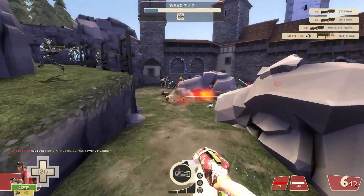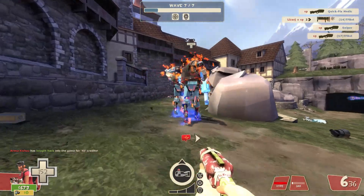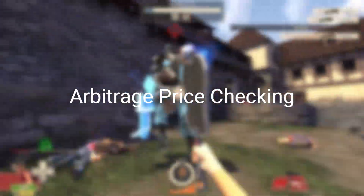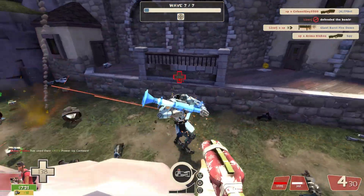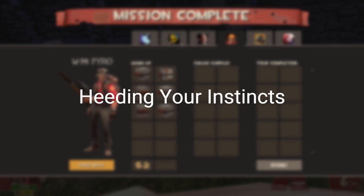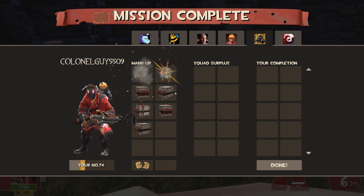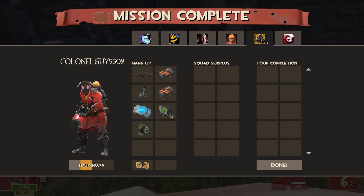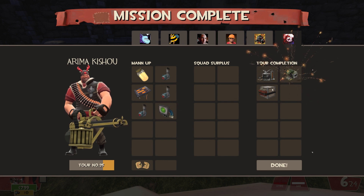Sister effect comparisons: to gauge an item's potential value, compare it with its sister effects or similar items within the same tier. This can provide a clearer picture of its market standing and help avoid overpaying for less desirable effects. Arbitrage price checking: don't limit your research to one source — utilise various marketplaces and community inputs to build a comprehensive view of an item's value. Heeding your instincts: don't underestimate the power of your gut feeling, especially in ambiguous situations. Your cumulative trading experience can guide you towards the right decisions. Sometimes the best deal is the one you don't make.